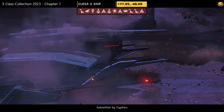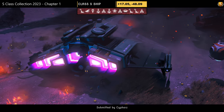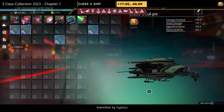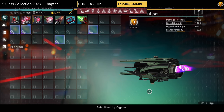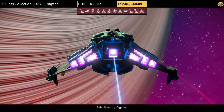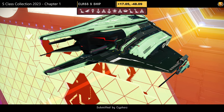Ship number six, a Discord submission by Cyphors. Color scheme: green and black, with a board on the top and bottom — third person or first person view considerations apply. Supercharged slots: two on the left, one in the middle, one on the right. Do you like green, or should it never be seen? Looks all right in the air considering it's green.